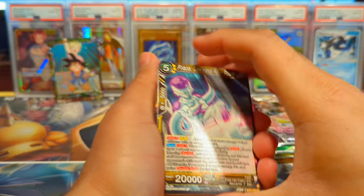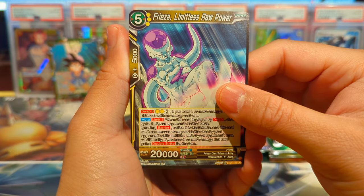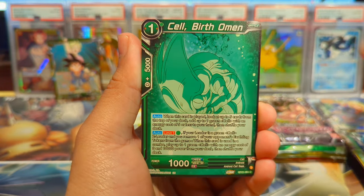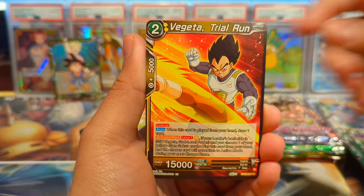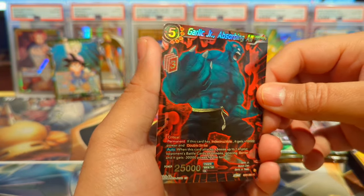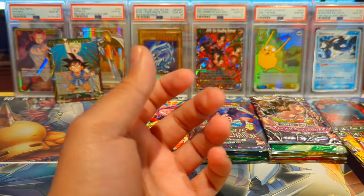Wild Resurgence: Frieza Limitless Raw Power, Garlic Jr., Super Saiyan 2 Gohan, Ox King, Rushy, Dr. Mu, Vegeta, Chi-Chi, Garlic Jr. Absorbing All, and Piccolo Prideful Strength as our regular rare.